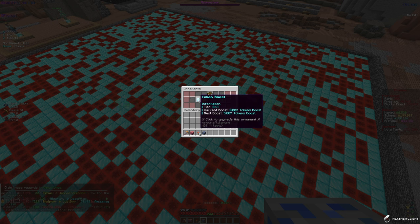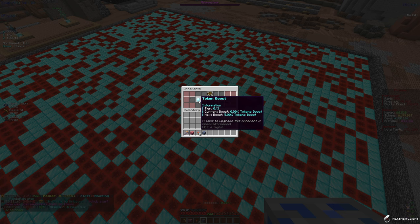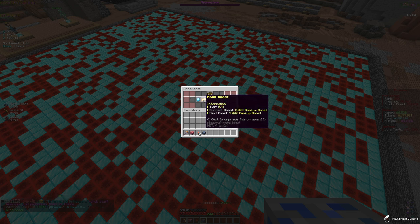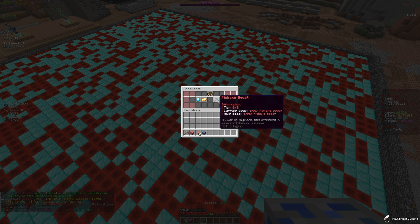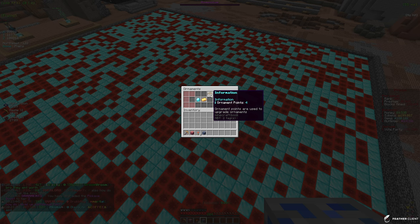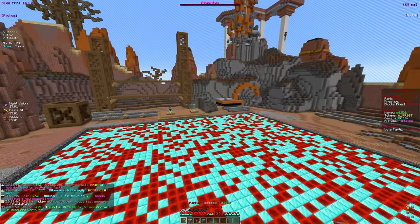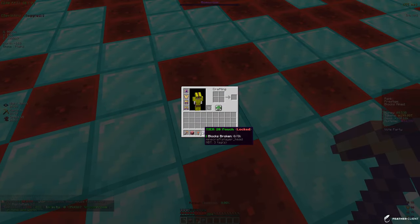We have this ornaments tab that popped up. We can get a token boost, rank boost, pickaxe boost, or prestige boost, and we have four ornament points — you get them every 100 ranks. We're going to put one into the pickaxe boost, one into token boost, one into rank boost. The pickaxe boost is really a good one because our pickaxe is only level 204 and we are kind of behind. That's all our ornament points spent.